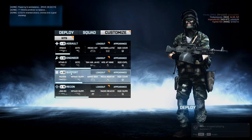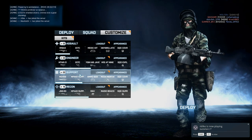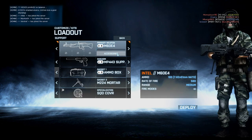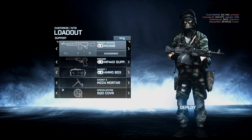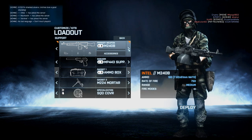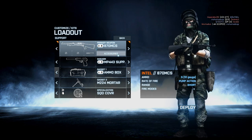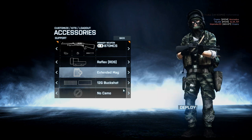My game timed out. You might have to close Origin down and come back into the game. Give me a number - I'm counting them down, I know exactly where they are. Right, support - what weapon are you using? The 870 shotgun. And I'm using the reflex, extended mag and buckshot.